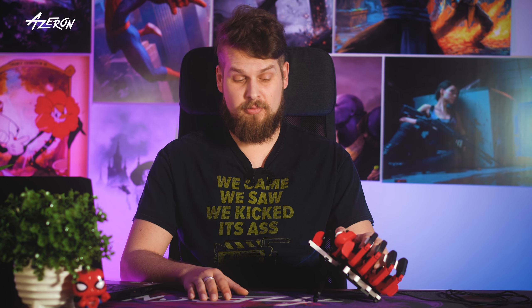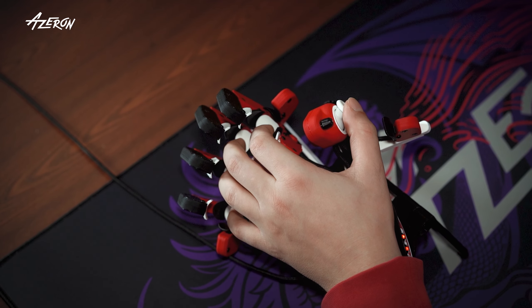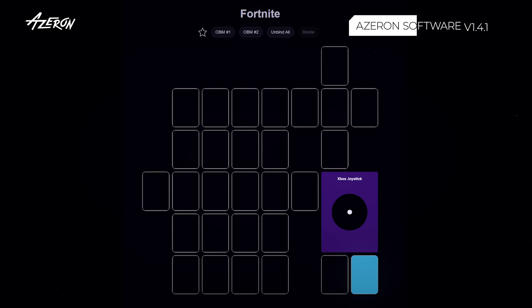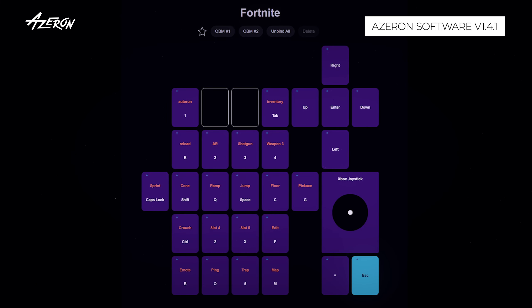Chances are they're using the Azaren Keypad. You move your character with your thumb only, which means your other fingers are free to do all the rapid-fire tasks without breaking a sweat. Map the keys in any way you feel comfortable and adjust the keyboard frame for better reach to get the speed that can't be matched with any other input method.